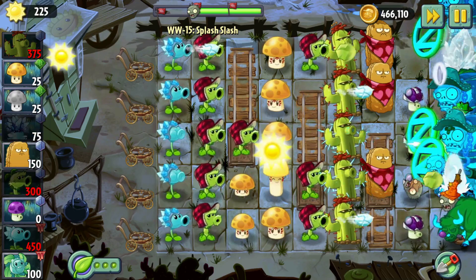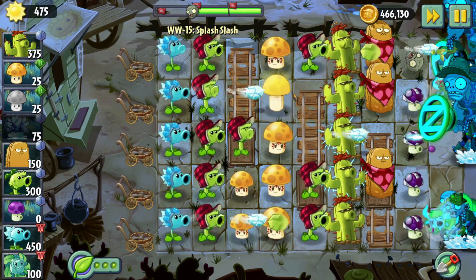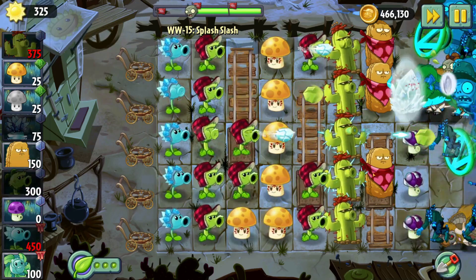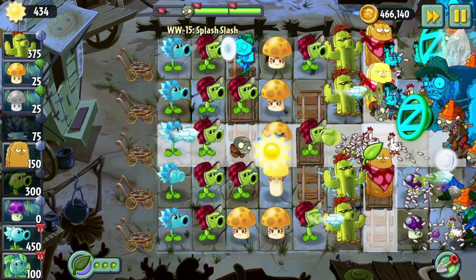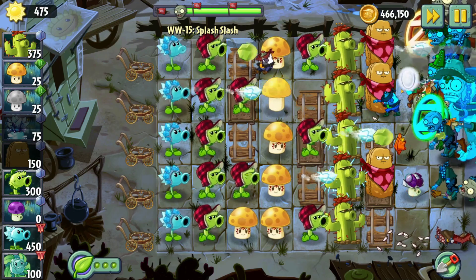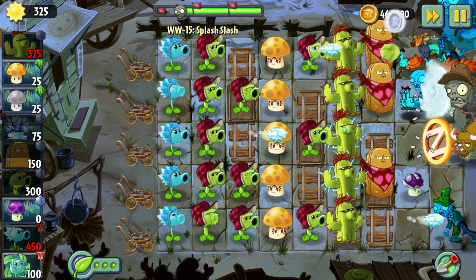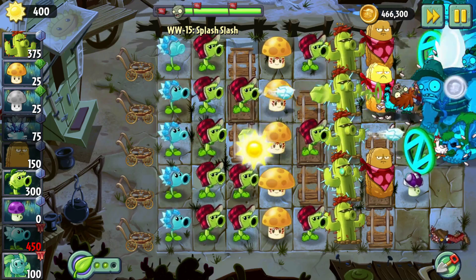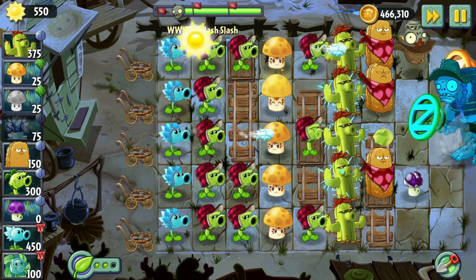Oh, the cactus doesn't duck down against the bulls - that's kind of stupid. Of course as soon as I put a cactus down in front of that bull. I'll put tall nuts out in front but only to stop bulls from coming out right now. Things are going pretty smoothly, we got two plant food in the bank. There's two bulls at the bottom right now - full firepower on that row. I should plant the cactus for permanent upgrades since those are permanent upgrades. I'll save the plant food for permanent upgrades because that'll be beneficial for later.